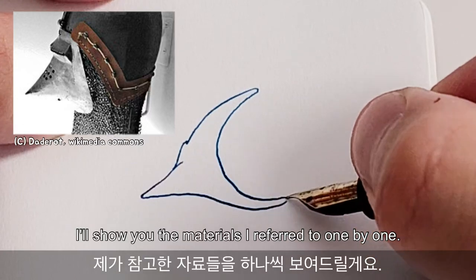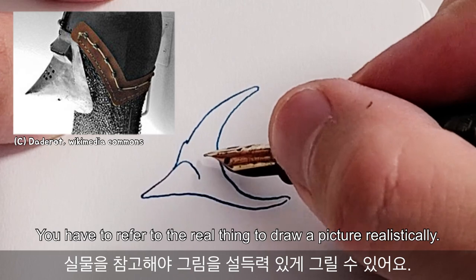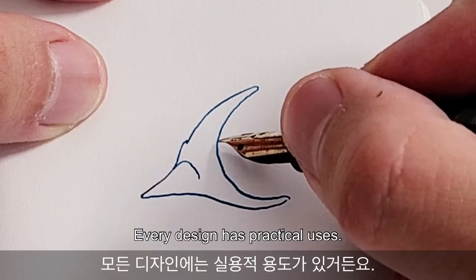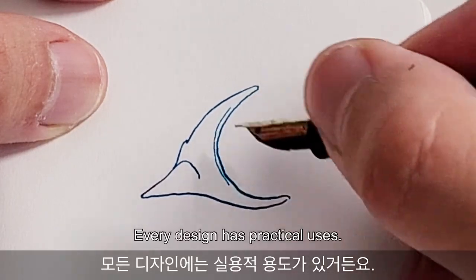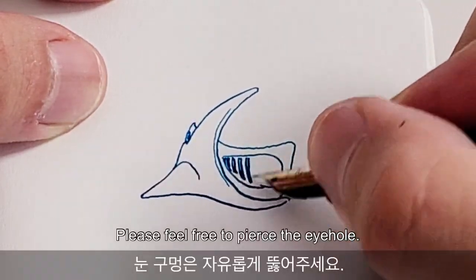I'm going to protect my skin. I'll show you the details of my skin — I can't forget to see the image of my skin. It's important to me because the design has a good use. Then I'm going to protect my skin. I'll put my fingers in the eye — the hole is clear.